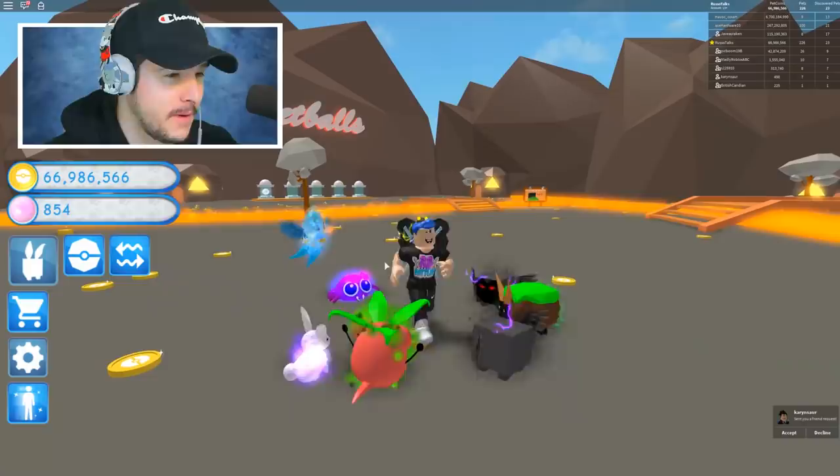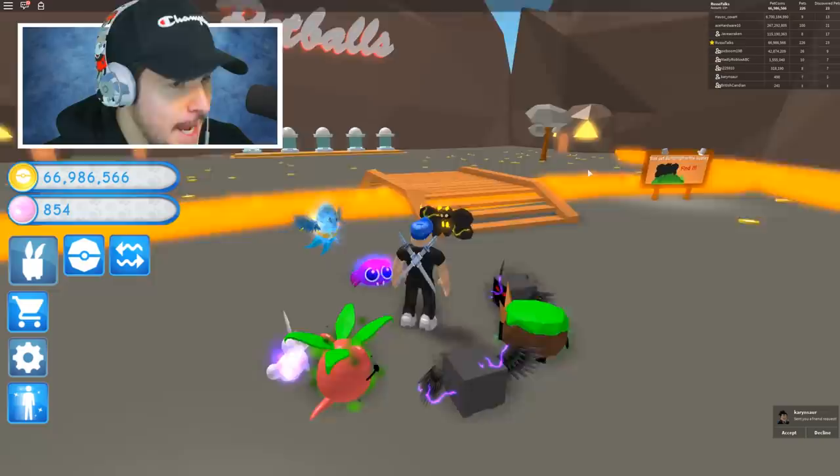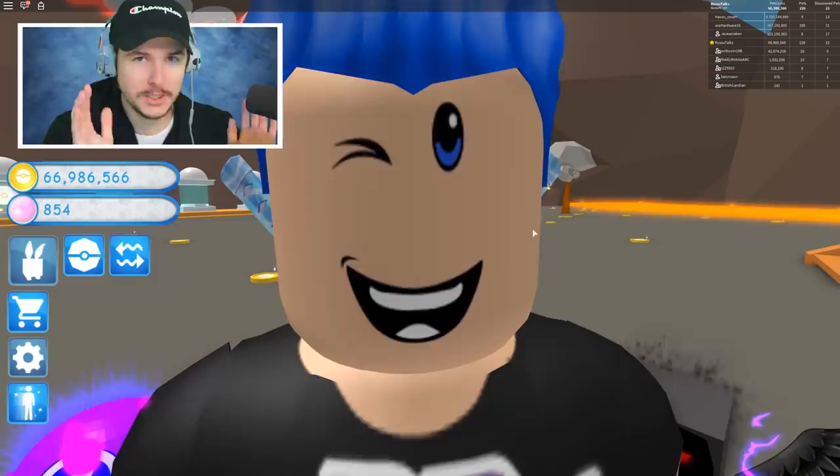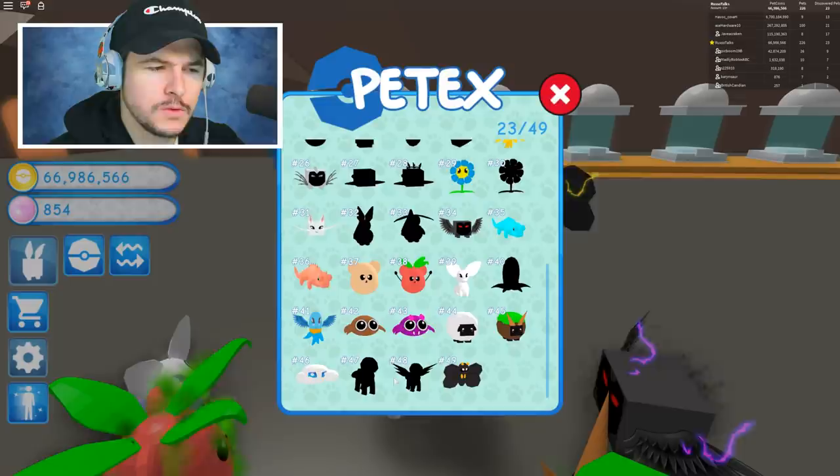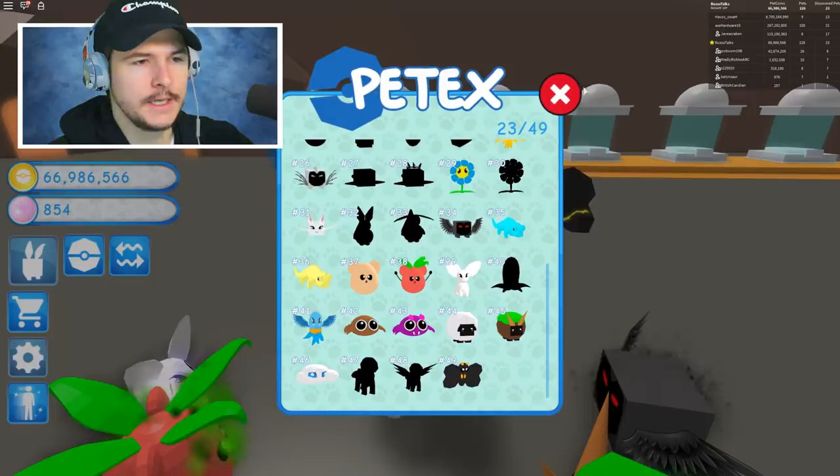Anyway, today we're in the new area, Magma Valley, and somebody has offered to give us not one, but two of the new Hades legendary pets. If you guys don't know what I'm talking about, it's actually this one right here — number 47. I think this is Hades, and then it evolves into something else. But it's in this pet ball. That's the only way you can get it right now, and it's the rarest one.